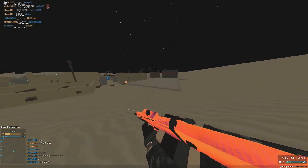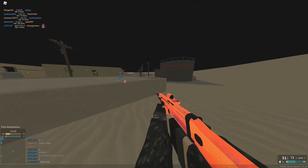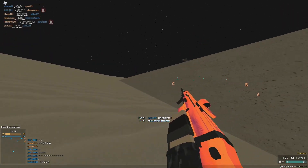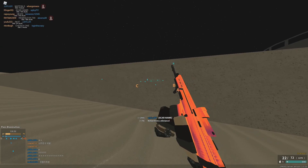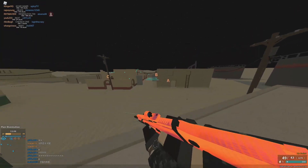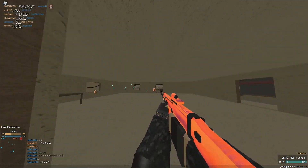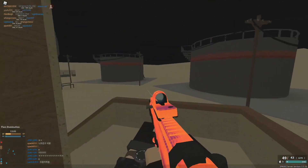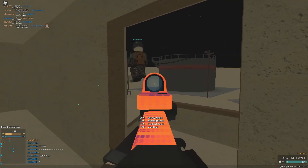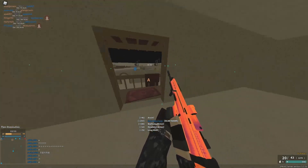They decreased the walk speed to 12.5, it was originally 13, and the aim speed decreased to 13, it was originally 14. The reasoning is that about half the feedback on this gun said it's the most generally balanced LMG, but with some saying the three-shot kill range is a little high. So they lowered the three-shot kill range but increased the four-shot kill range — just a little balance tweak.